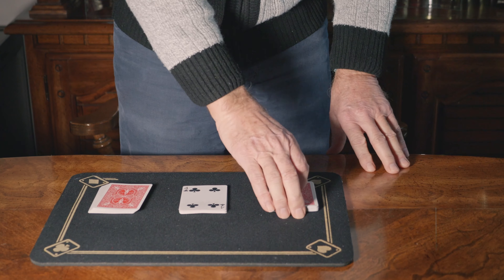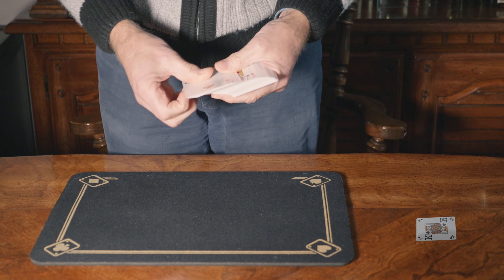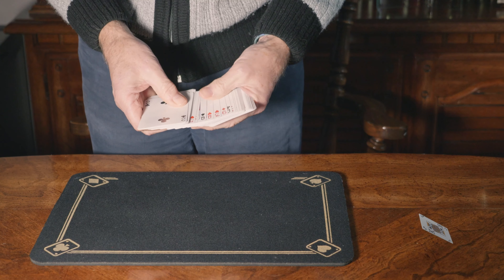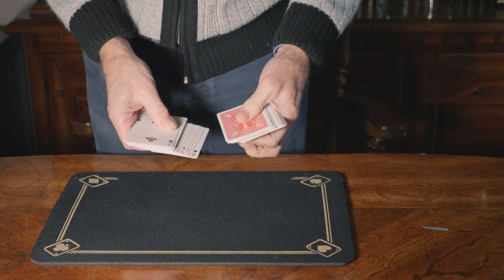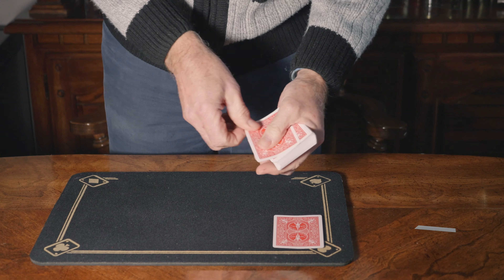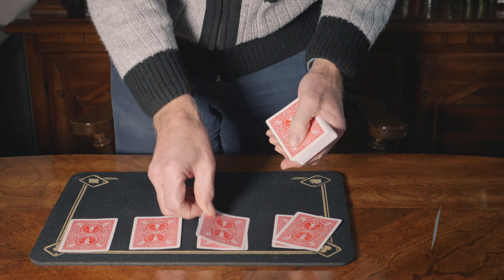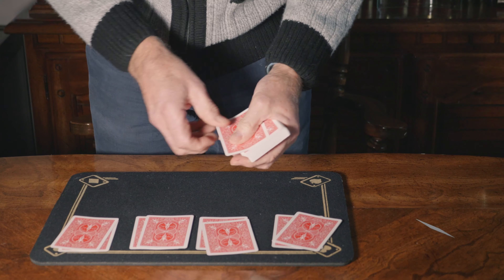So we've arrived at a random set of middle cards. The magician gathers these up together, turns the pack over, and looks for the first face-up card, which is here. We then deal four hands — one, two, three, four; one, two, three, four — and we do this until...